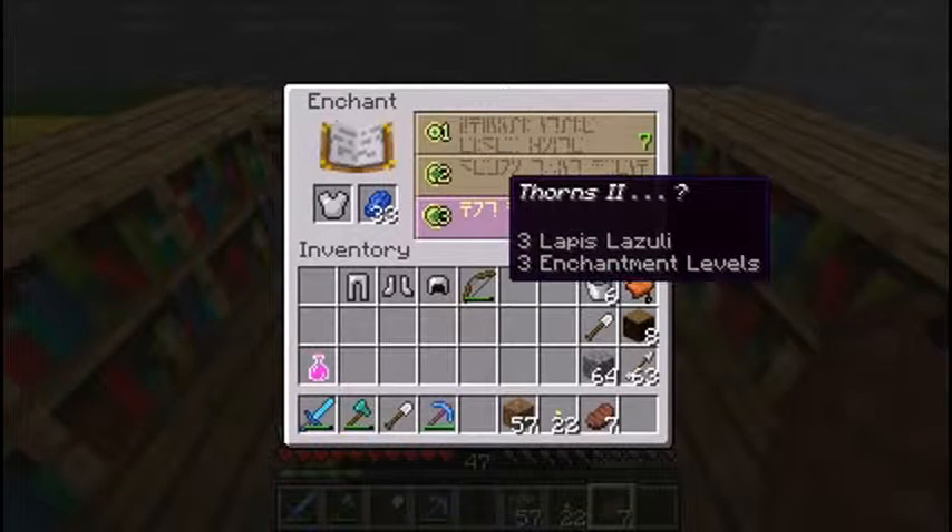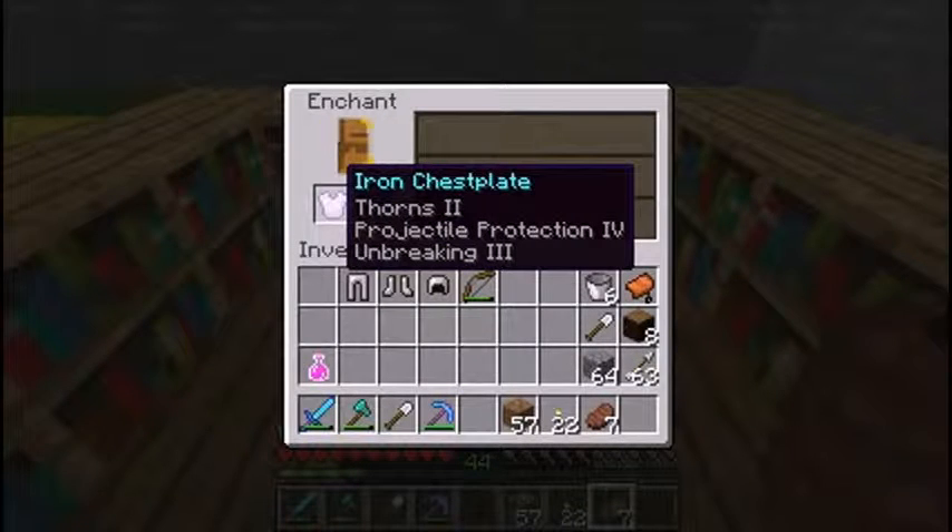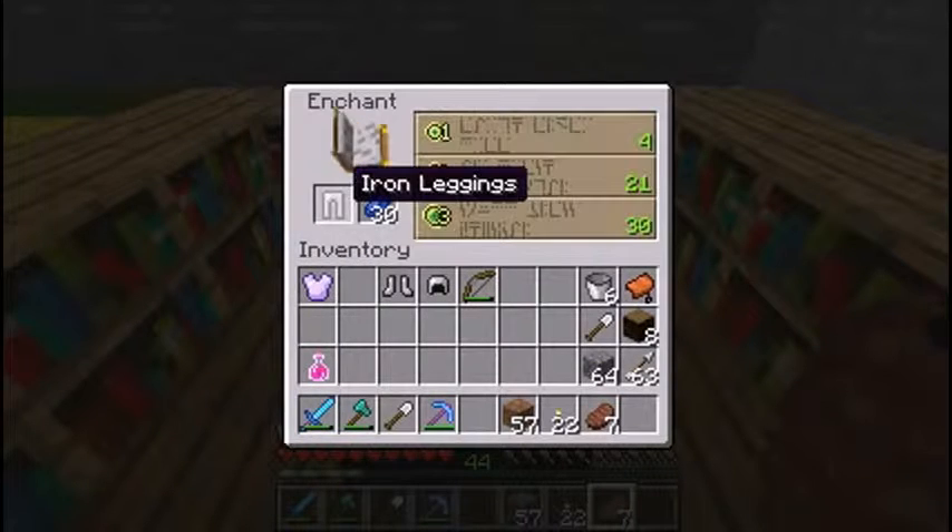And thorns — oh, I like thorns. Bam! What else did we get with it? Projectile Protection 4 and Unbreaking 3. Oh, that's sweet. We'll use all that.